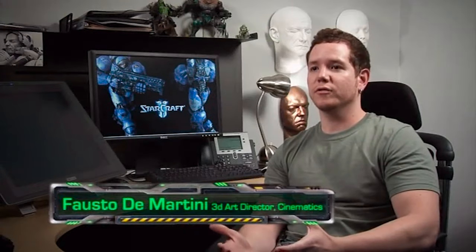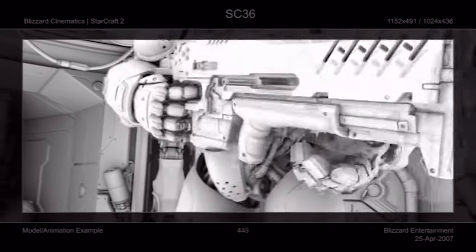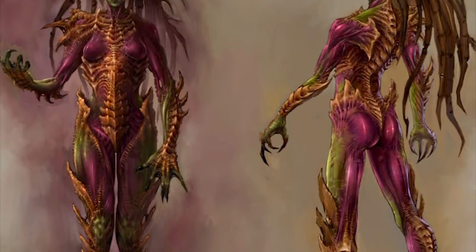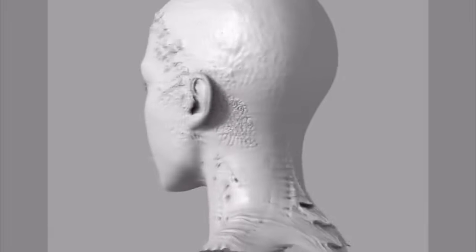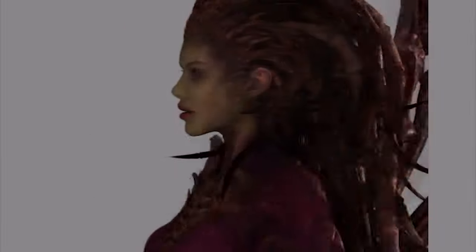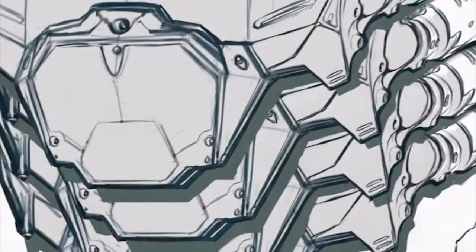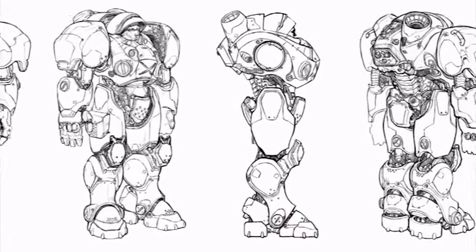My goal is to help the directors visualize the asset in 3D as fast as we can, cutting back and forth between concept and modeling. One of the great examples of a character with really good and detailed displacement work is Kerrigan. We had the concept done conveying a great amount of detail, and then we built a base mesh with all the right proportions. When we started talking about StarCraft II and knew we needed a new design for the marine, I started working with the concept artist and exploring some ideas.